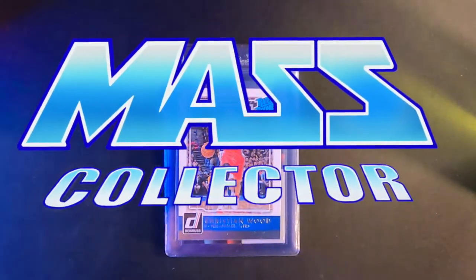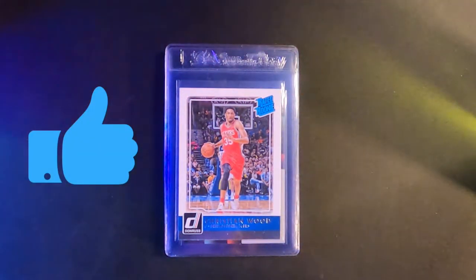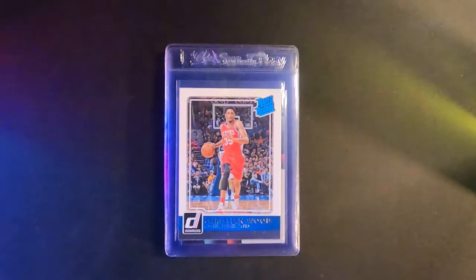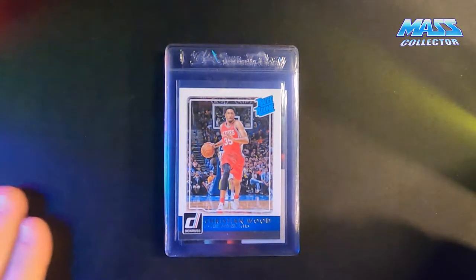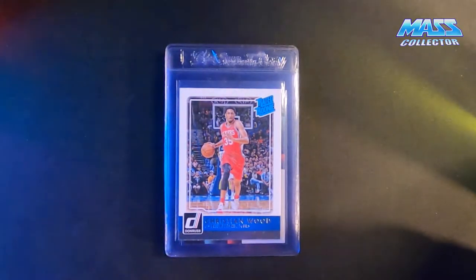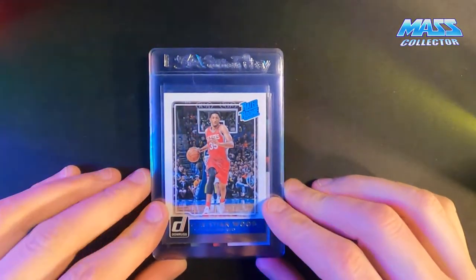What's good YouTube, native mass collector back with another PSA submission. This one is 10 cards going for a regular service level, which is $50 a card. I'm not sure exactly what the turnaround time is right now — I'm guessing probably two months. Last time I did a regular submission was back in October and it took about three or four weeks, so I'm guessing that's doubled by now with all the submissions being put in.